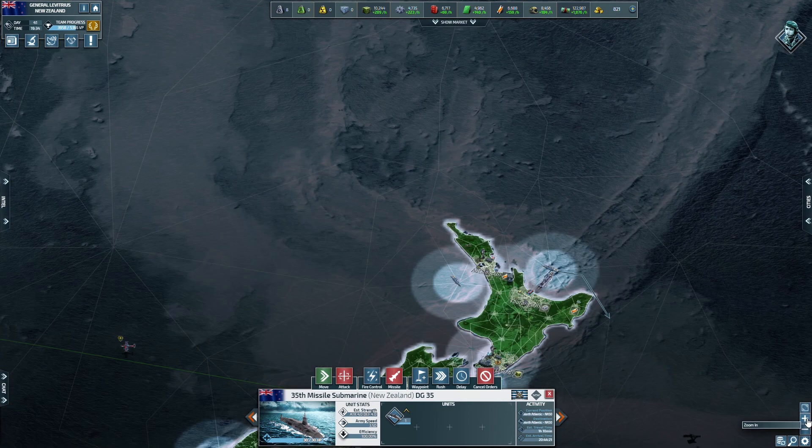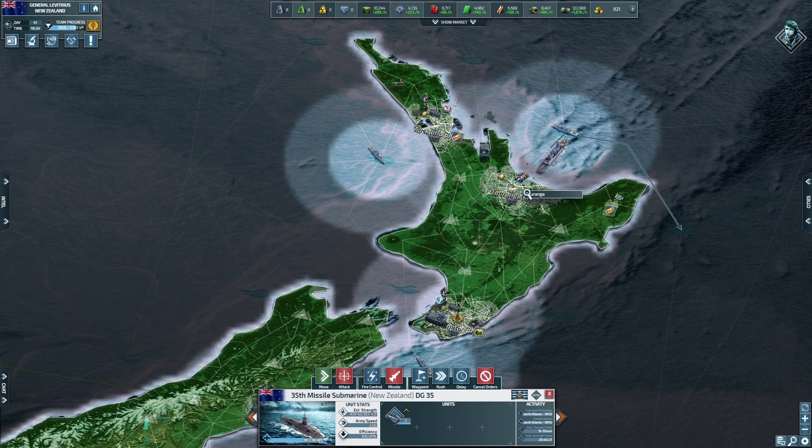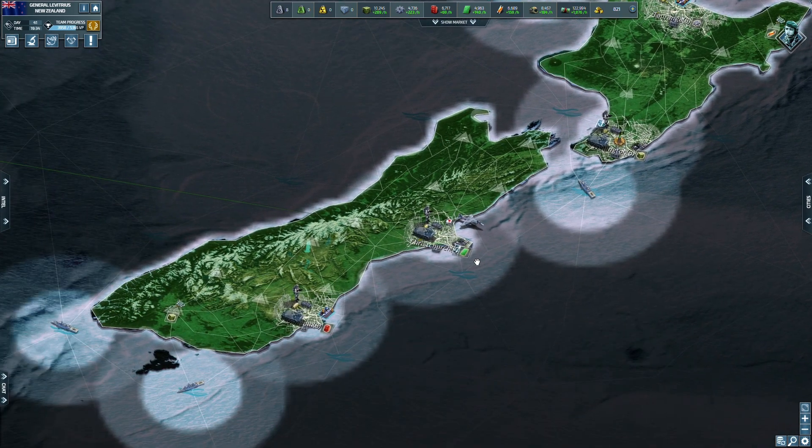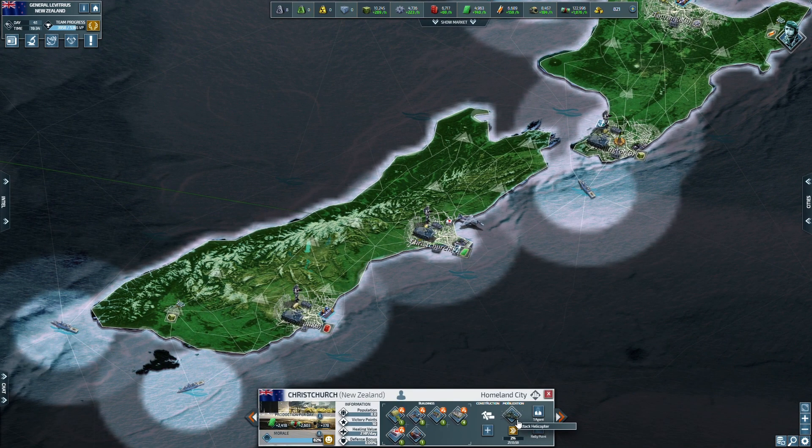Let's check out New Zealand and go back home. I've got another sub in production, another air superiority fighter. I need to get this naval base to level two - I've been leaving that alone for a long time. There's an attack helicopter which I'll use against his tanks if needed, and another rocket launcher truck.